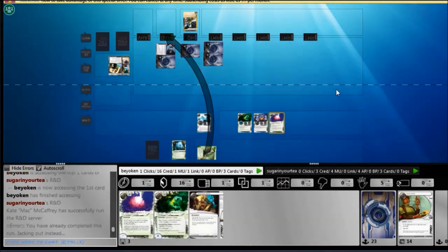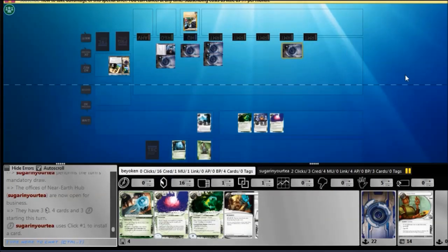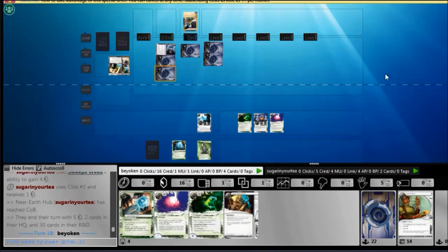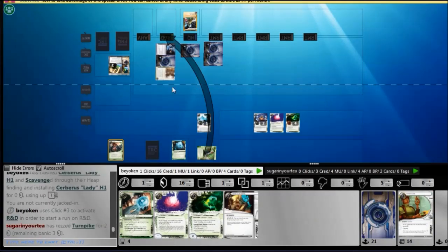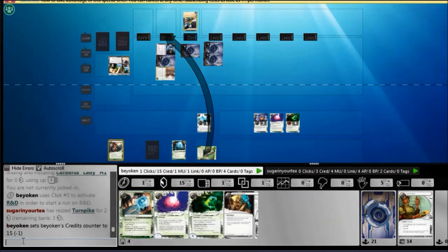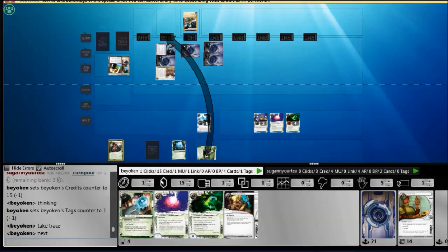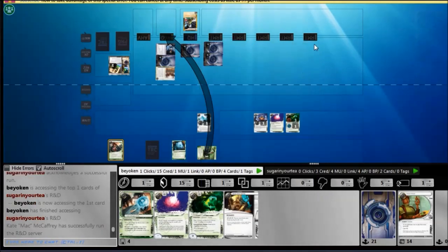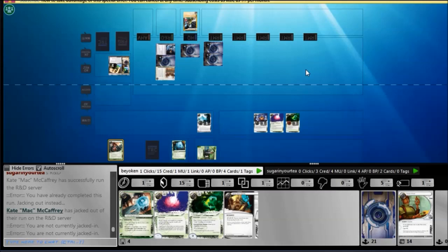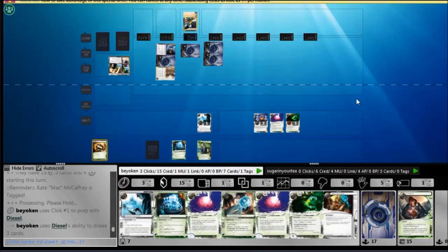I want you to rewind to the turn after he scored the Astro script pilot program on the Sansan and notice when he installed the NAPD — that was a very good move on his part. I never checked the NAPD, that's 4 points swung in his favour. Scoring it on the third run was a suboptimal play by him because he lost his Biotic Labour to score that NAPD — most high-level players won't do that — but he got the agenda points. He is now halfway to victory and I still haven't found a single R&D digging card. Things are not going my way right now.